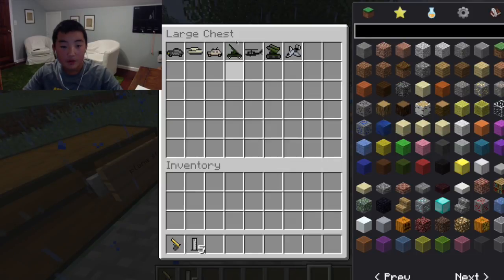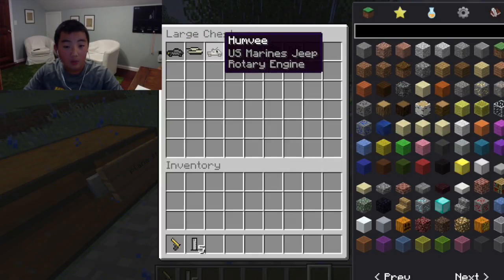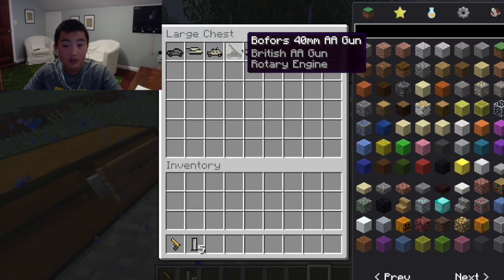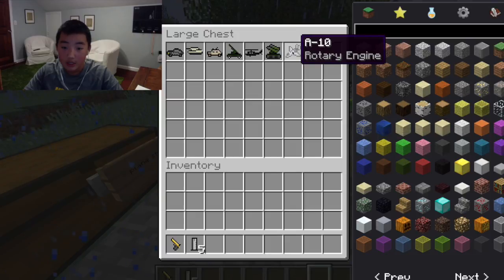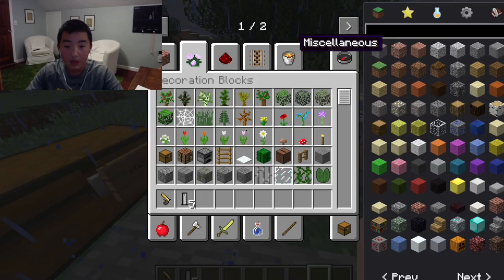Okay, now this is all the stuff you need for planes, helicopters, and that kind of thing. For vehicles you can have a car, a tank, a humvee, a gun, a helicopter, an anti-aircraft gun, and a plane.